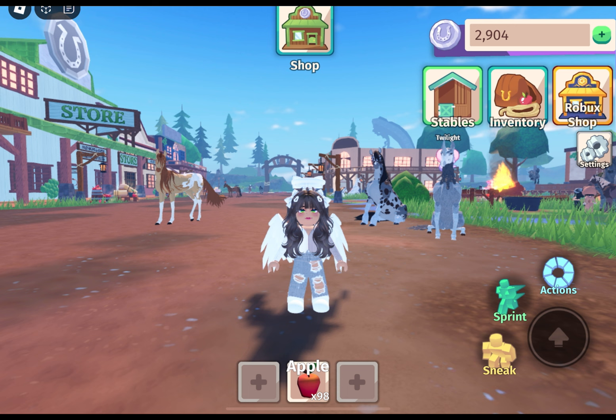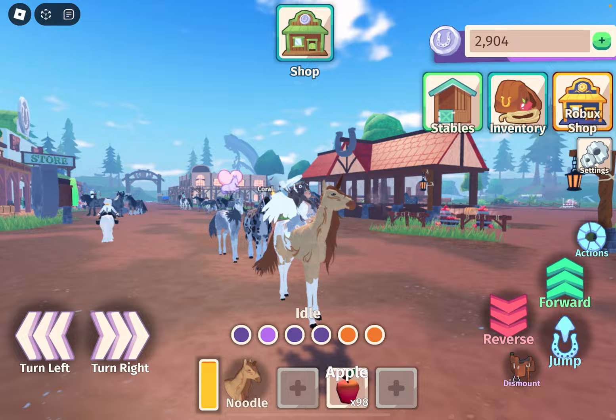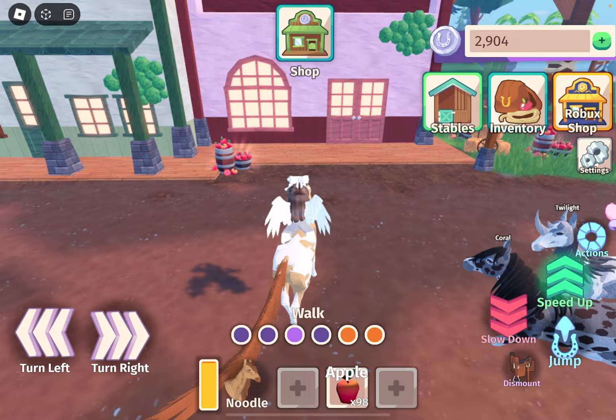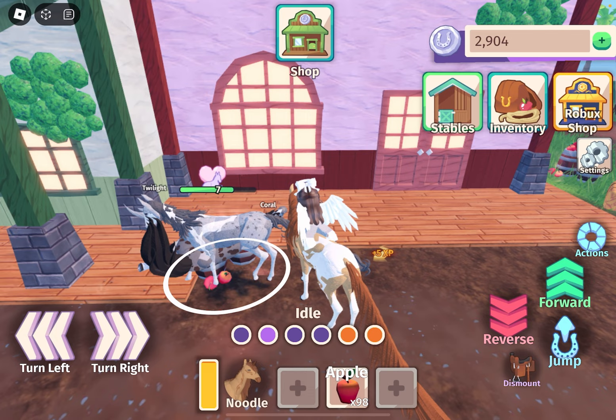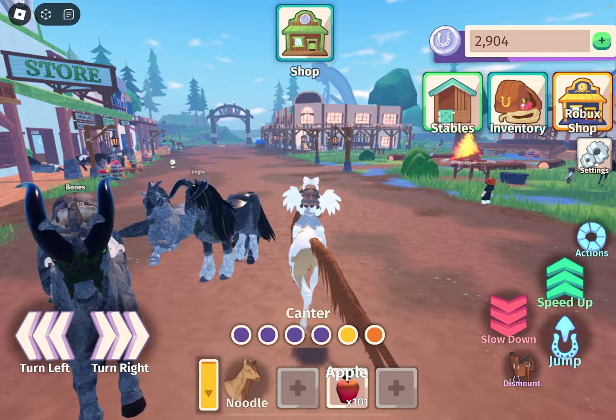Right now we are just starting out with the walkthrough. The very first thing is you're going to need some food as well as some lassos. If you don't have any coins right now, you could either sell one of your horses, or you can go around, get food, tame a horse with food, and then sell that horse. But if you don't want to go through the hassle, you can just buy a lasso if you have enough for one.